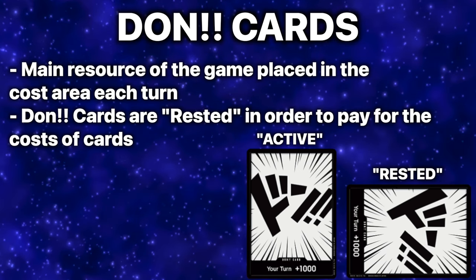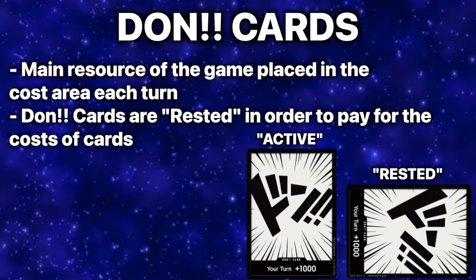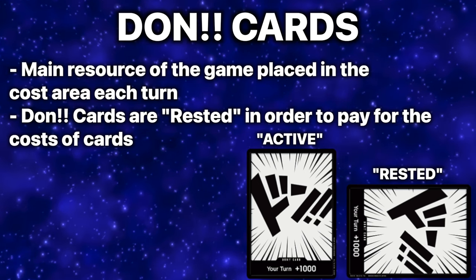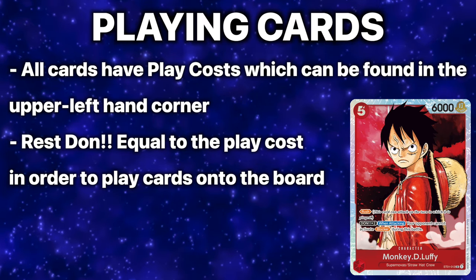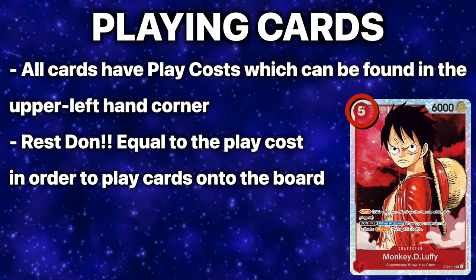We use DON!! cards — the main resource we use to play the game. Much like mana from Magic: The Gathering, DON!! cards are placed in a cost area on the game board and must be turned sideways or rested in order to pay for the costs of cards. Unlike Magic: The Gathering, however, DON!! cards are guaranteed each and every turn during a specific phase of the game.